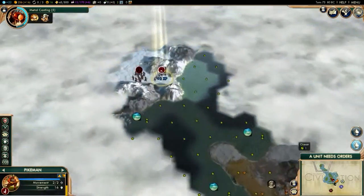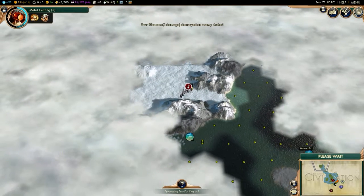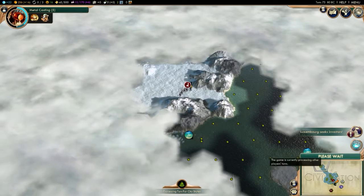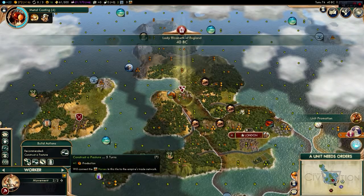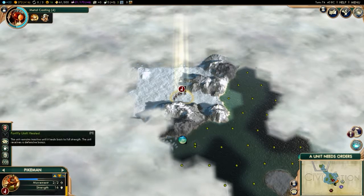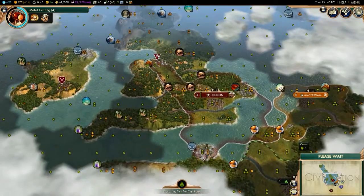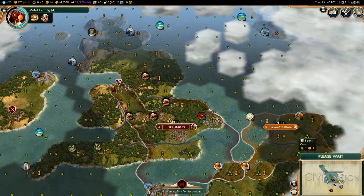I can get some horses right here. Nice, that was nice and simple. And — pasture, unit promotion. I'll do that and then just let him heal. One more turn until my settler's done.